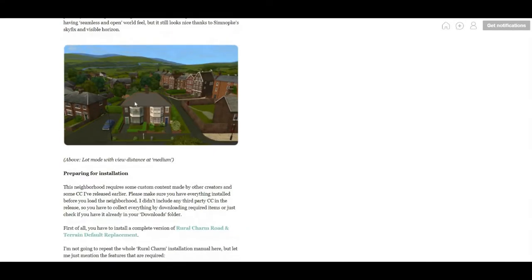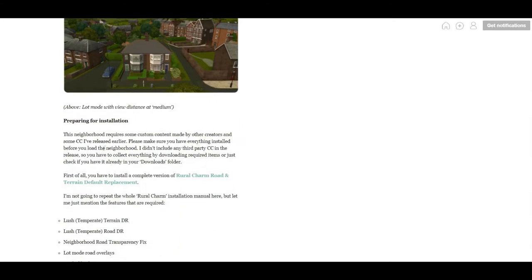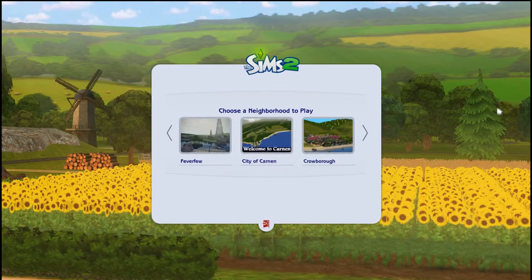You'll see it when I load it. Preparing for installation requires some custom content made by others. So I'm going to go ahead and install this in my game. I'll link the page in the description if you want to download it for your Sims 2 game. It took me about two hours to download all of the custom content that I didn't already have, and honestly at this point I don't even know if I have everything. There were certain things like the Unified Bridges set by Cricket, for example.